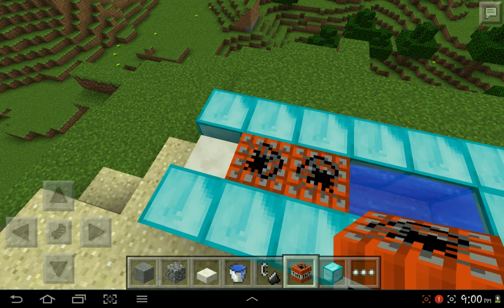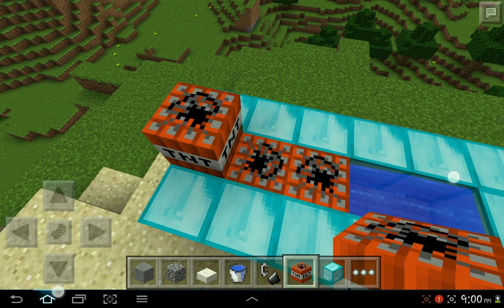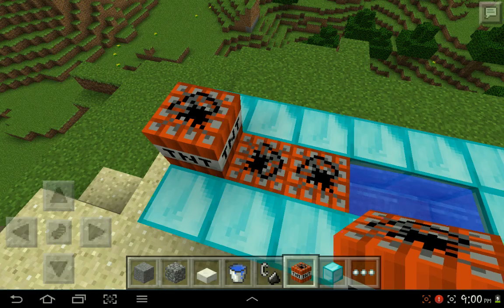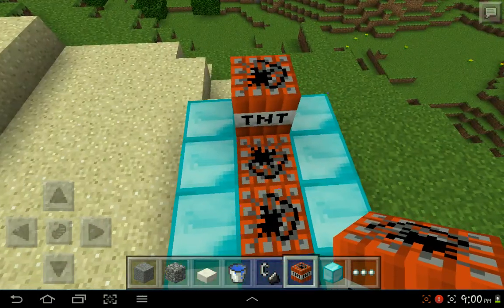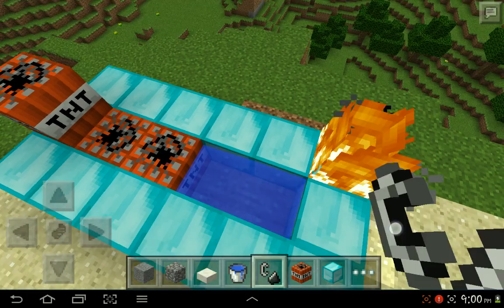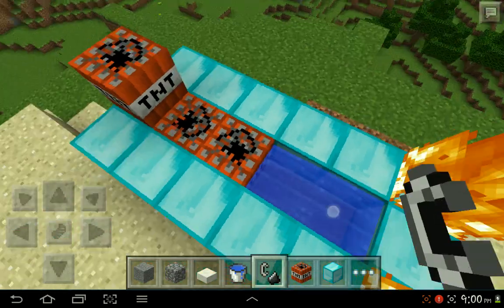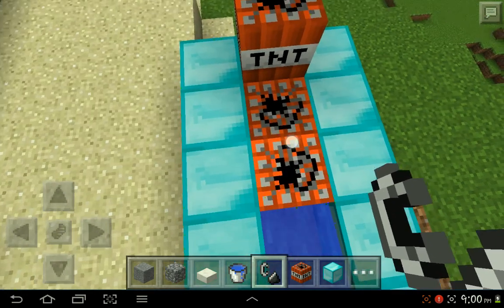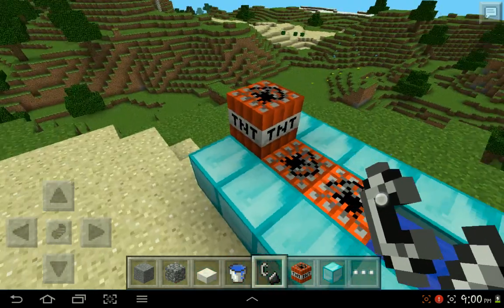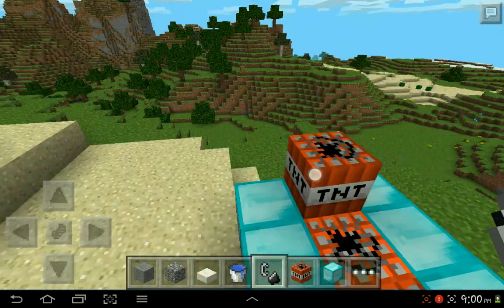Next you'll put the two TNTs there. You can actually design it however you want it. But then you're gonna turn on this one first, second, and then third. These two are gonna give force to that one to go flying.